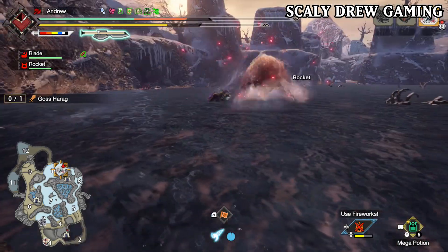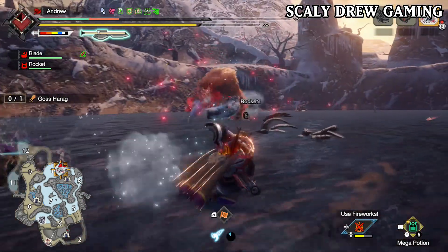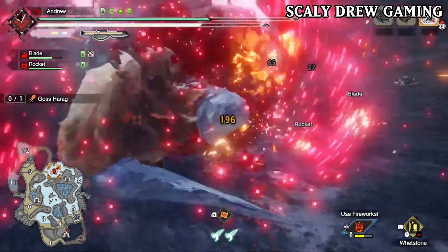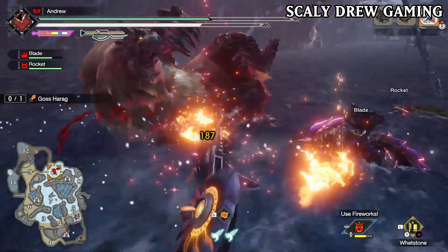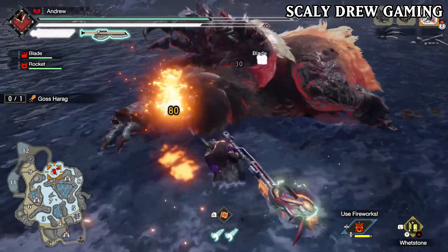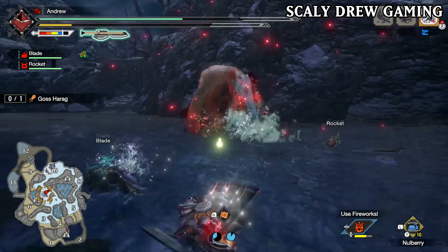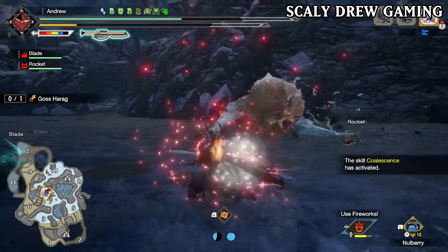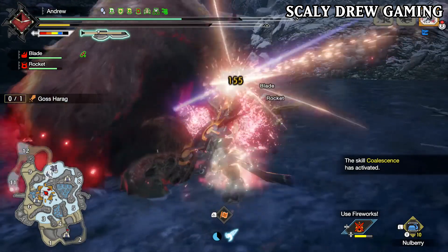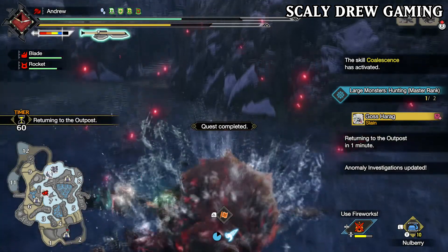Goss Harag is single-handedly one of the most difficult afflicted monsters to take on, since his new moves are very dangerous. He is one of the best fights in Sunbreak. The only thing I don't like is that he didn't get a subspecies or variant, which is a let down because a lot of people love Goss Harag. Also his weapons are still very good, especially in Master Rank — his greatsword is still awesome and is my go-to greatsword in Sunbreak. Overall I love Goss Harag, and his fight is just fun as hell. Let's move on to number 4.